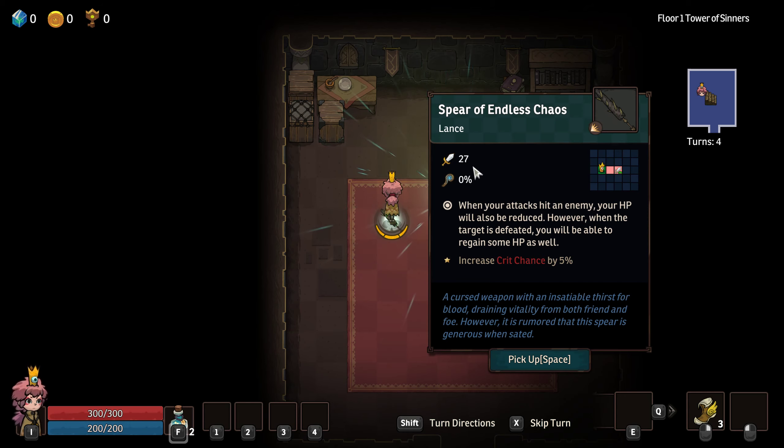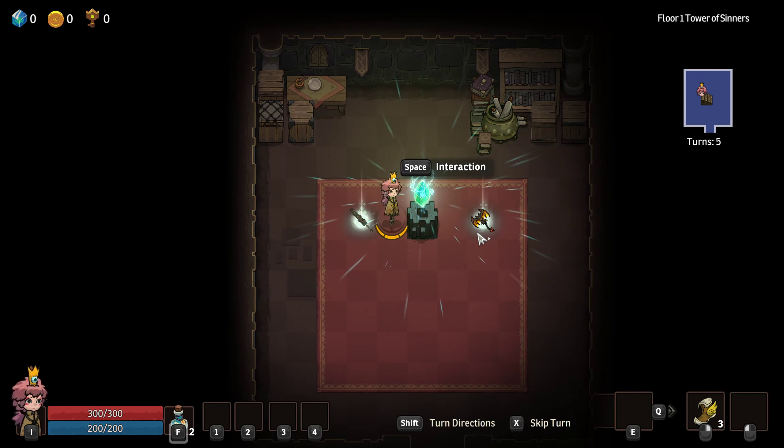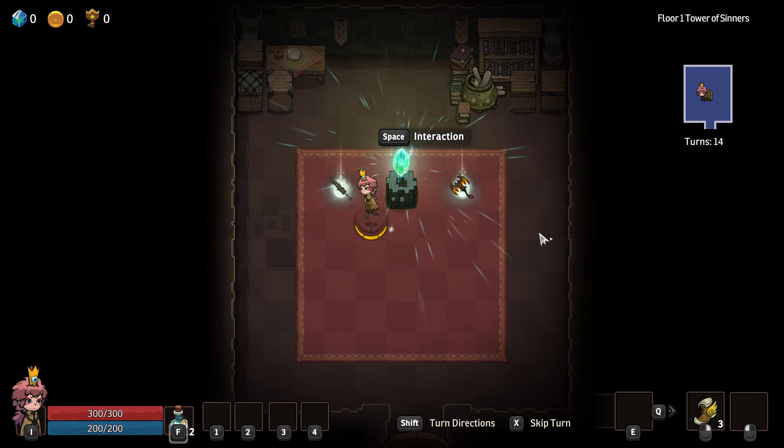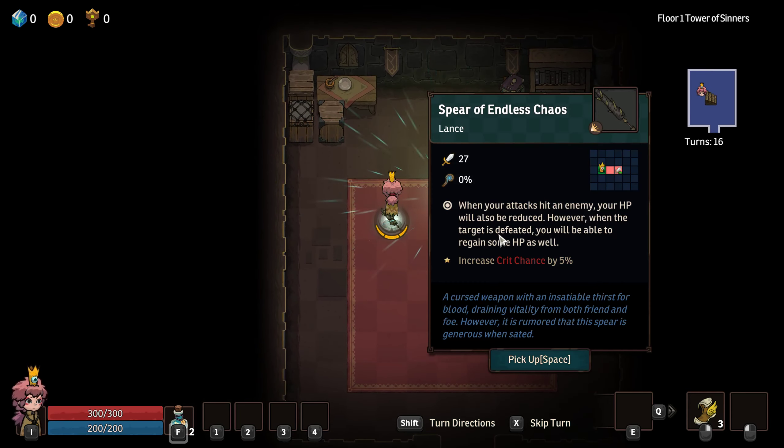Spear of Endless Chaos — we have 27 attack. When your attacks hit an enemy, your hit points will also be reduced. But when the target is defeated, you will be able to regain some hit points. An increase of crit chance by 5%. Cursed weapon. I don't know if I pick it up if I have to use it. We'll interact with that later. And this is a Demonic Battleaxe — slightly higher attack and 3% whatever this is. Extremely high attack, 50% chance of attack to apply Scorched to self. When you blink, you have 5% chance to consume no blink uses. I don't know what Scorched is like, but I think I'm going to go for the Spear of Endless Chaos.